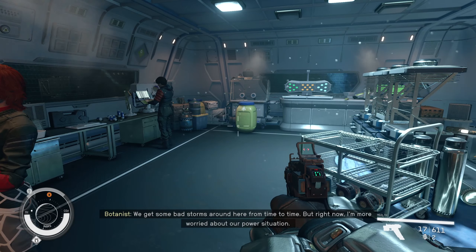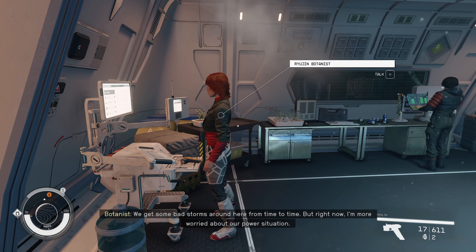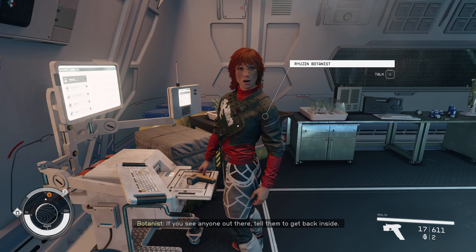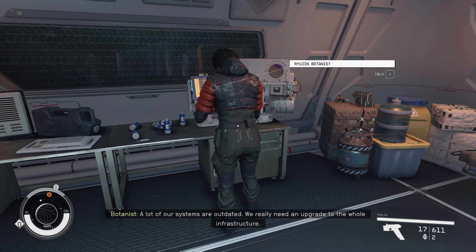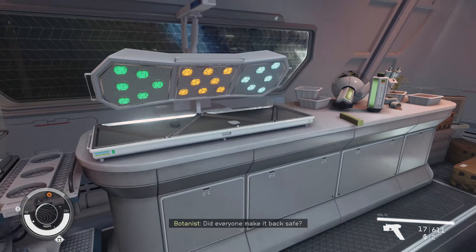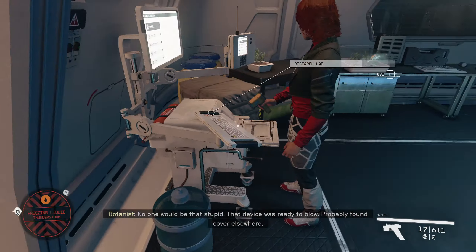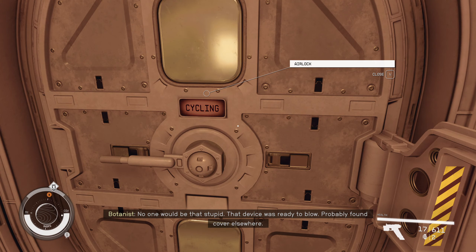Oh! Hi! There are storms around here from time to time, but right now I'm more worried about our power situation. There is no ice here. If you see anyone out there, tell them to get back inside. A lot of our systems are outdated — we really need an upgrade to the whole infrastructure. So it's just a place full of people. No combat then.